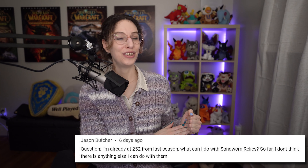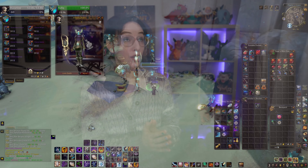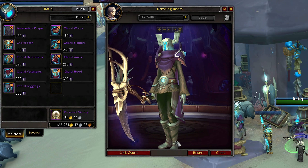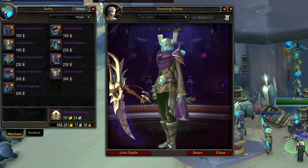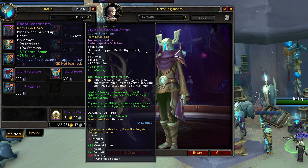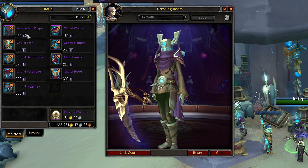Questions from this week: Jason wants to know, "I am already at 252 from last season. What can I do with Sandworn Relics?" So far there's nothing else to spend your Sandworn Relics on aside from the gear. I am still going to buy the Sandworn gear just for the appearance — it is a unique color of the Zereth Mortis gear set, so I'm basically just getting it for the transmog. But there's going to be an awful lot of people that don't need the gear anymore by the time they can afford it, even with the changes. If you were an enchanter you might be able to disenchant the pieces, but that's probably not the fastest way to get shards.